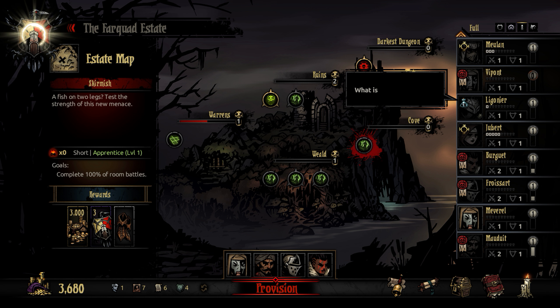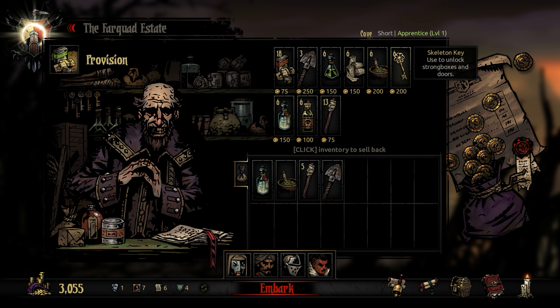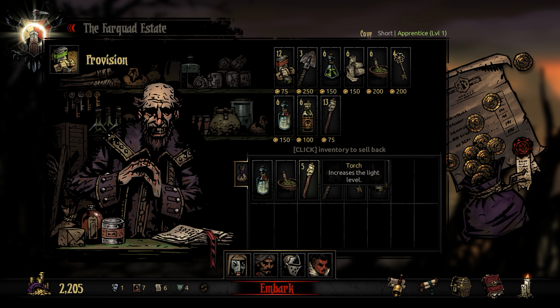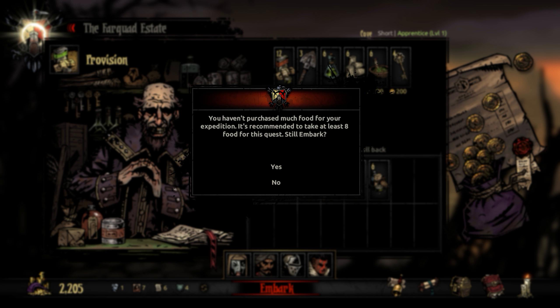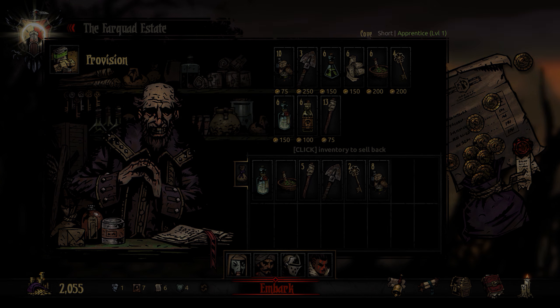We're going to jump in with the cove. It's only a short one so we're not going to need too many things. Let's get five torches, one shovel, two keys, and we need some food. We'll only get six food - actually it's been recommended to take at least eight, so fine, we'll take eight just so that it doesn't complain.